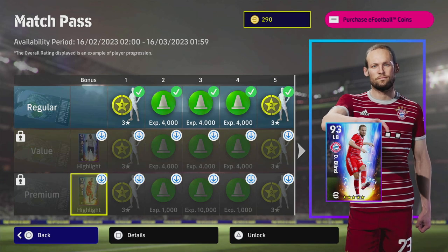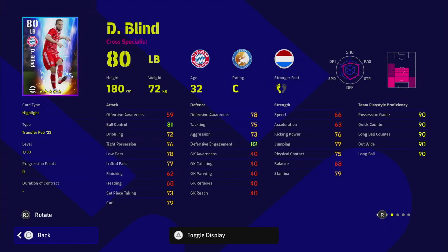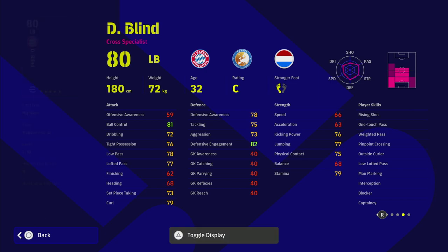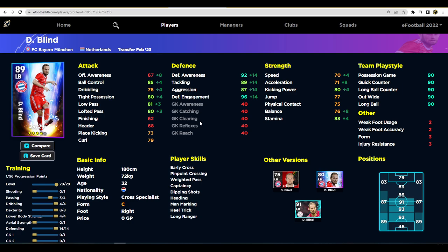Now onto the Premium. Blind is a really, really good player — one of the most underrated in the game. He has unwavering form, blocker, interception, man marking, one touch pass, weighted pass, and low lofted pass. He doesn't have fighting spirit but we don't really need that. Whether you play him as a center back or a DMF, he is going to be a monster — genuinely one of the best cards in the game without a doubt.